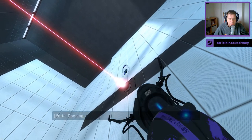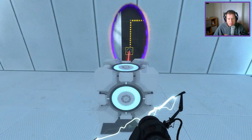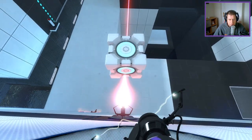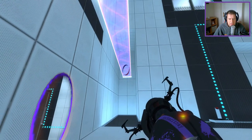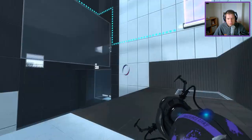Okay, so I can see what I need to do here. Just dangle this down in front of the laser. And that's what gives me that, so I can then relieve my portals.